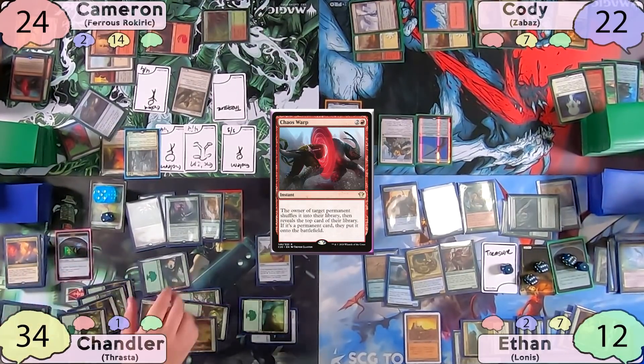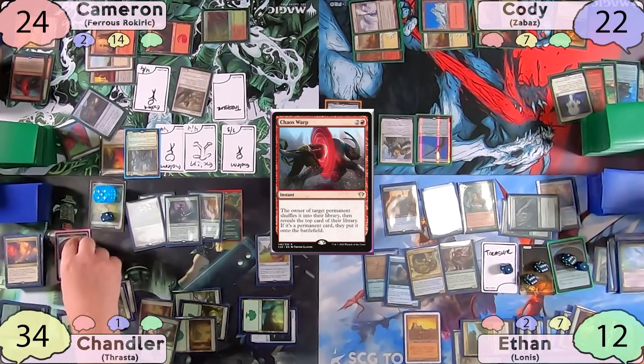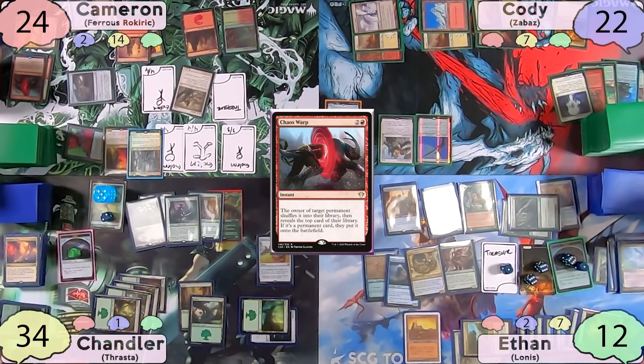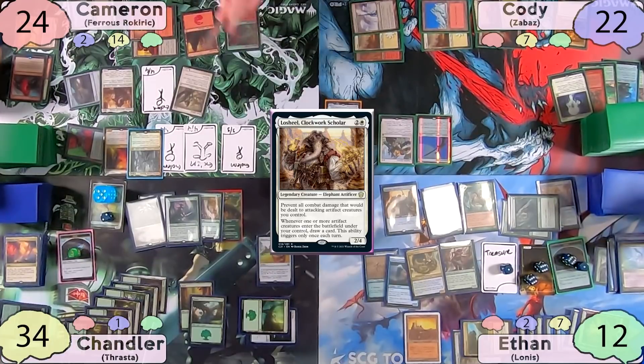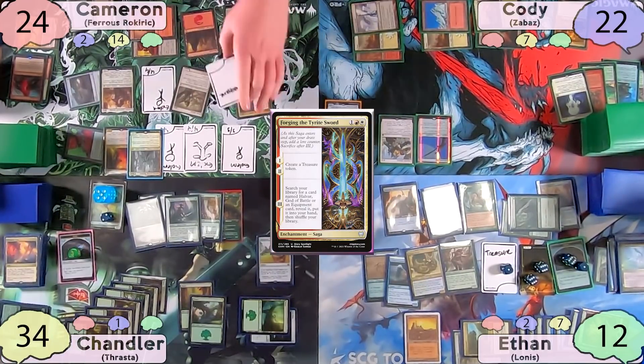The top card of Chandler's library after being shuffled is a Forest, so it goes onto the battlefield and makes another clue token. Now on his turn, Cameron casts a Loxodon Smiter. He then recasts Forging the Tyrite Sword, making another Treasure Token and getting another 4/4 Golem.